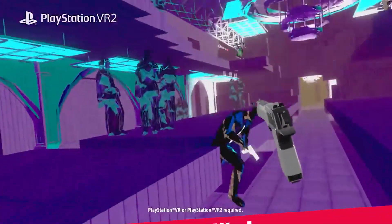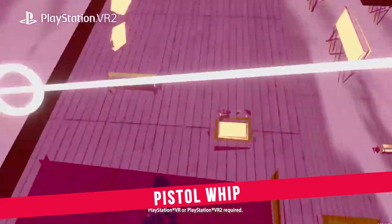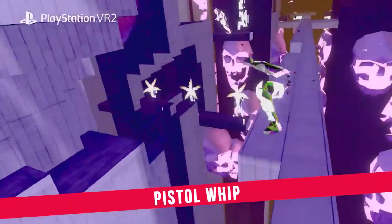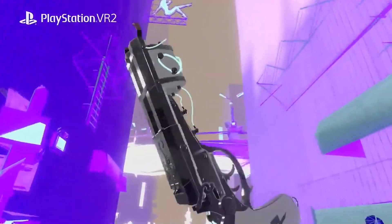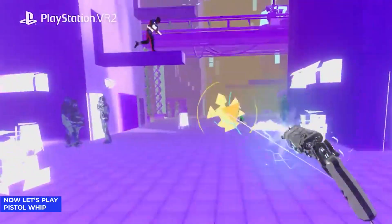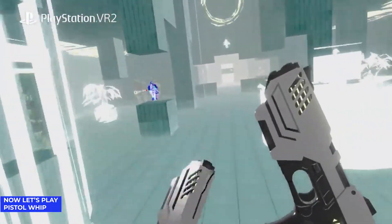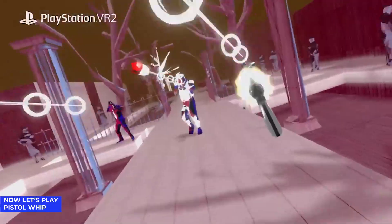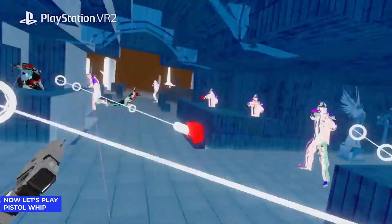Pistol Whip. Pistol Whip is a rhythm shooter from Cloudhead Games, which has thrown out tons of updates and free DLC to keep you blasting away like John Wick to some pretty infectious beats. On PSVR 2, the game is said to offer fine-tuned haptics, adaptive triggers, higher resolution, 3D audio, and SSD optimization to bolster how the game loads and runs.